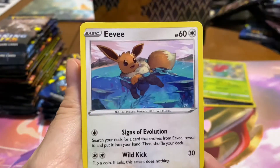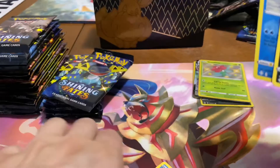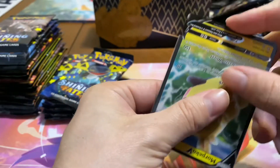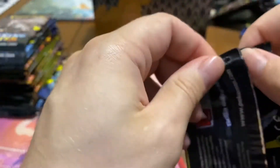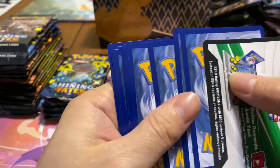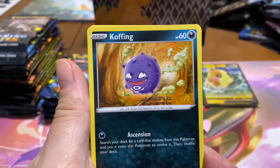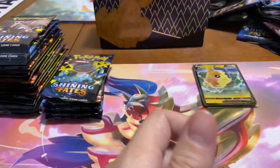There's a Morpeko though. The theory in my head is: for the 25th anniversary they're going to do a regular set that's reprints — kind of similar to Evolutions or Generations — but then they're going to have shiny versions of a lot of the 151, which I think would be really cool to collect and play off the hype of sets like this and Hidden Fates.